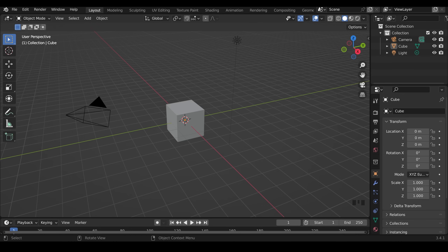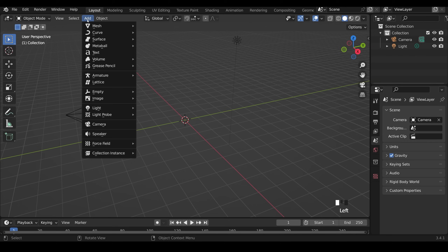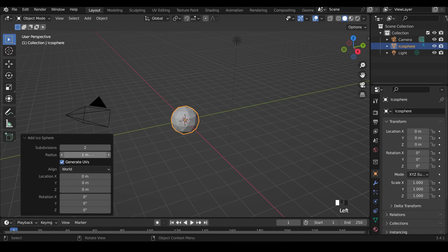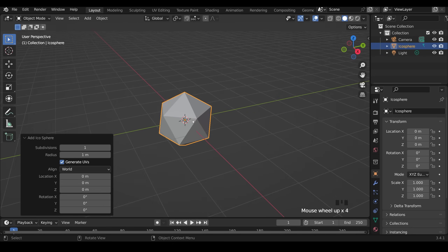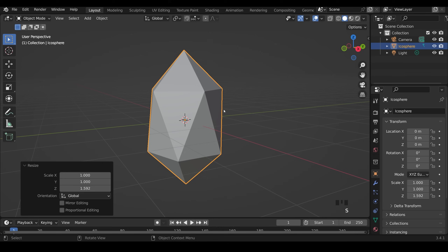Here's a super quick way to make low poly rocks. Delete the default cube, then add a mesh icosphere. Open the dialog box at the bottom and change it to one subdivision — you'll see the poly count reduce. Then scale it in the Z axis to make a longer rock shape. You can make whatever shape you want.